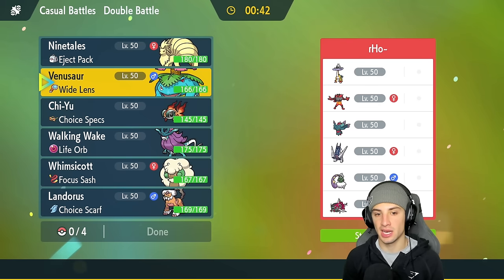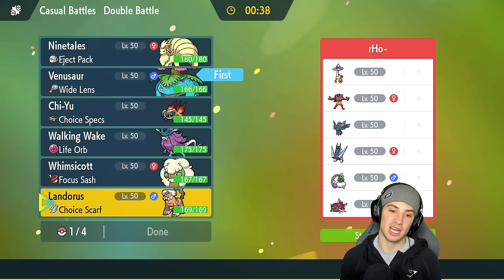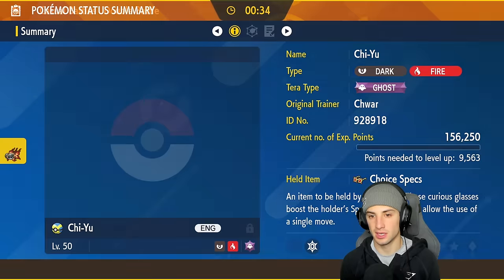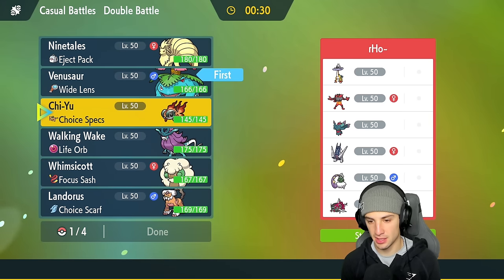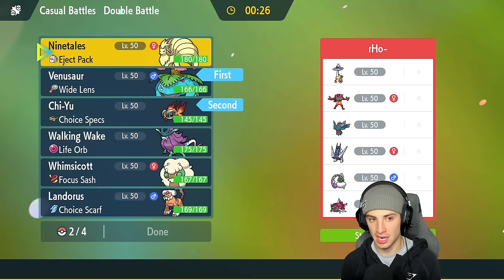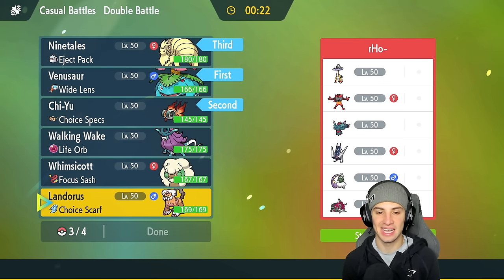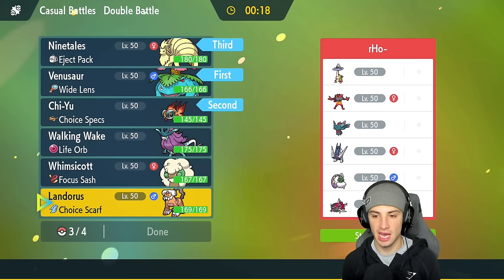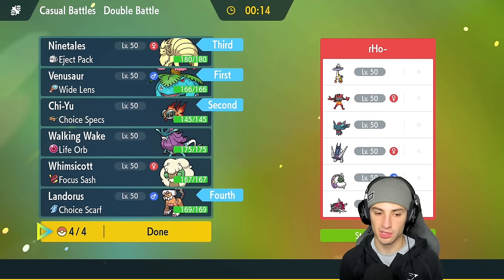If they lead Tornadus, that's their only weather control — and this team just screams sun team. I could go Whimsicott or Venusaur lead, maybe alongside Landorus or Chi-Yu. Chi-Yu isn't bad — they have rain which can really get after it. I like these two though. I'm going Ninetales as back-end support to set sun, then late game Landorus with Intimidate. They have Pokémon weak to Ground-type moves and Landorus with Choice Scarf will outspeed.